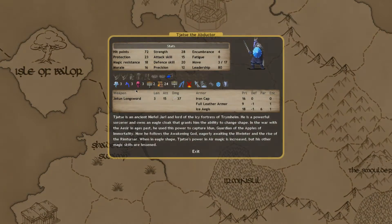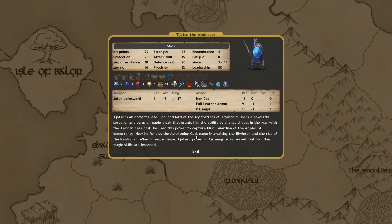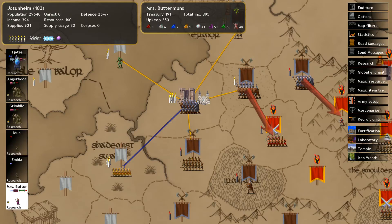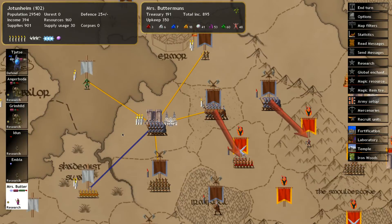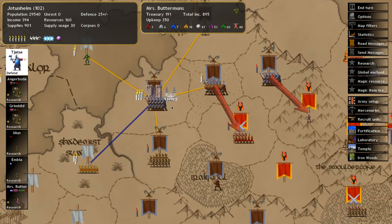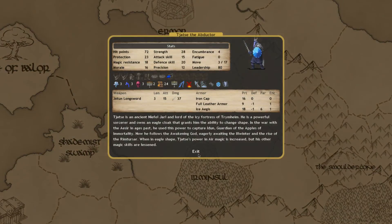We also have one person called Tajaste the Obductor, a commander we've just picked up out of the blue. Buttermunds is a great researcher simply because of her great magical stats, so we're going to keep her for that. She can also generate magical astral pearls, which is one of the more valuable magical currencies, so we'll leave her inside our base to summon units and cast high-level magic spells later on. Tajaste, because he has air, water, and death magic, is rather useful on the battlefield. He also has high health and high protection, though he is susceptible to fire. I want him to function as our main battle army leader as well as a magical caster.